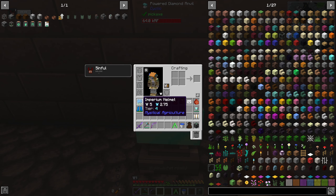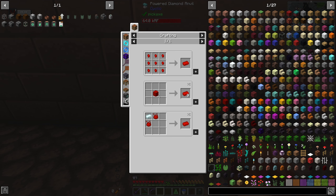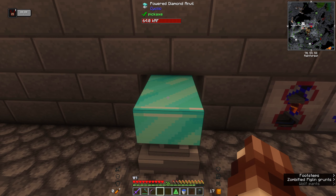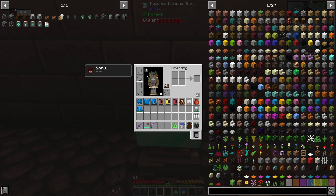I've now upgraded to Imperium so we've only got one level left and I'm on Supremium. I don't quite have enough yet to make the whole lot because we need eight Supremium per armor piece to upgrade. I just put an item in here and it slowly repairs with power — almost there — and it's fully repaired.